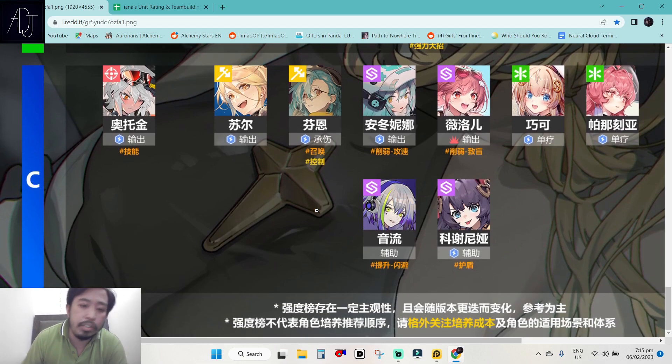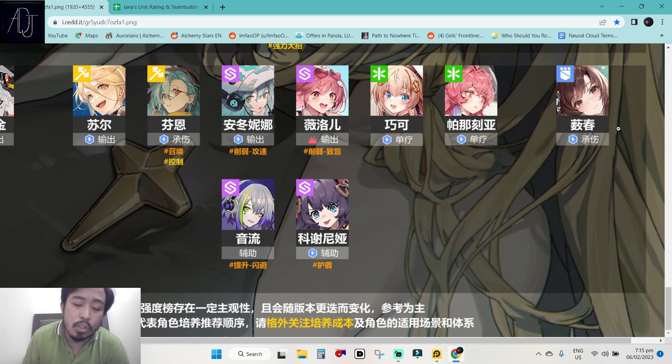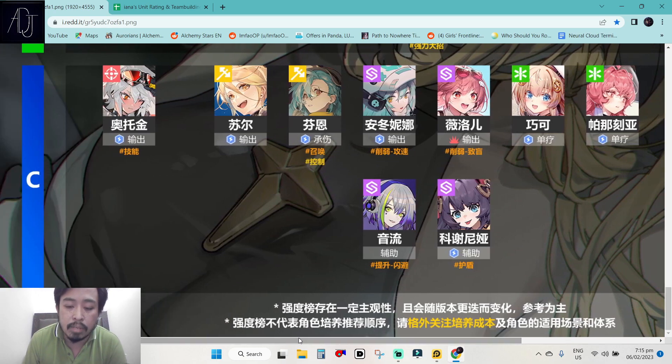For the lowest tier of them all: we have Octogen — they really need to give Octogen some love — the lonely sniper at the bottom tier. We also see Soul here, probably one of the worst warrior types in the game alongside Fern. Then we have Antonina, Willow, Groob, and Caseenia. For medics we have Choco and Panacea. For the tanks we have So Tune without arma inscripta mod, but So Tune will jump right into S tier with her mod, so it's kind of negligible. If characters have arma inscripta, they will improve their status in the rankings.